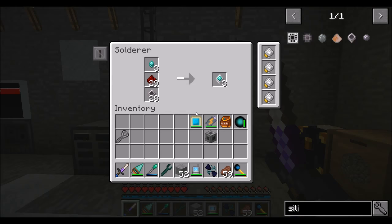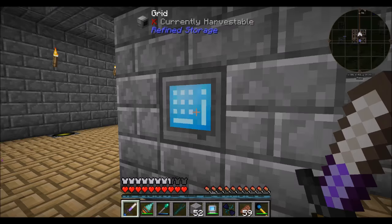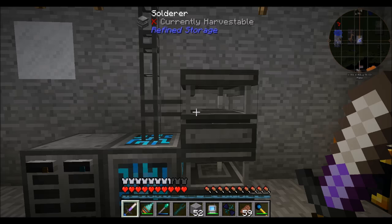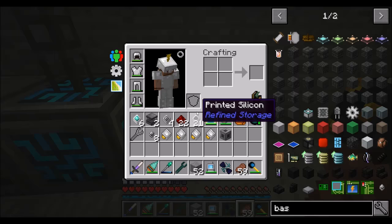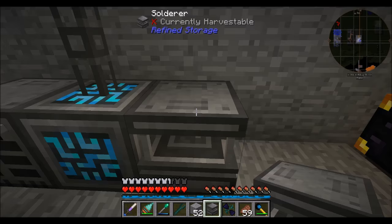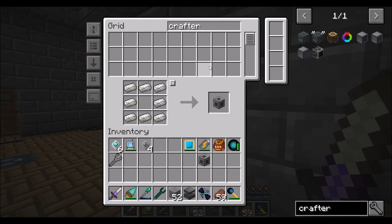Those are some advanced processors. We're also going to need the iron versions - printed basic processors. We actually have a few already, which is great. We'll get rid of the extra solderer and move one down. We only need one since speed upgrades make things lovely. Now that we've got the basics, let's go back up to our main area and craft that crafter. We should be able to make two crafters now - we just need more quartz-enriched iron and casings.